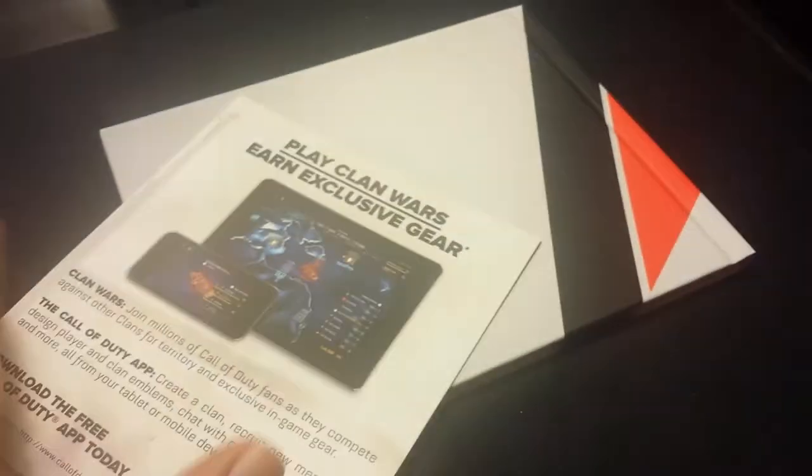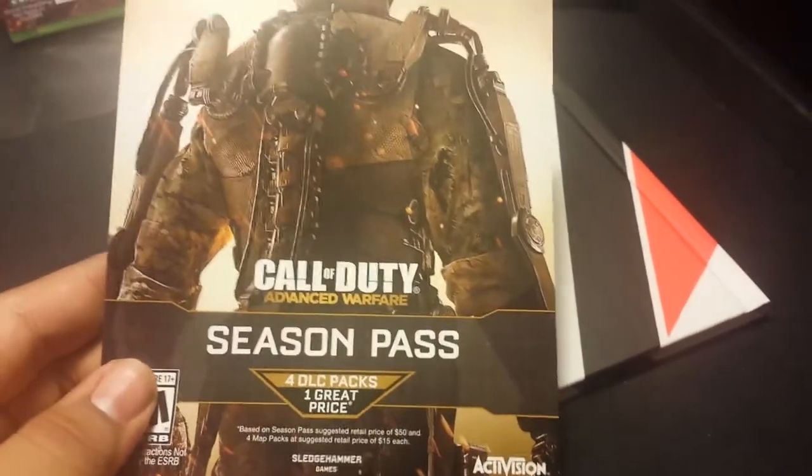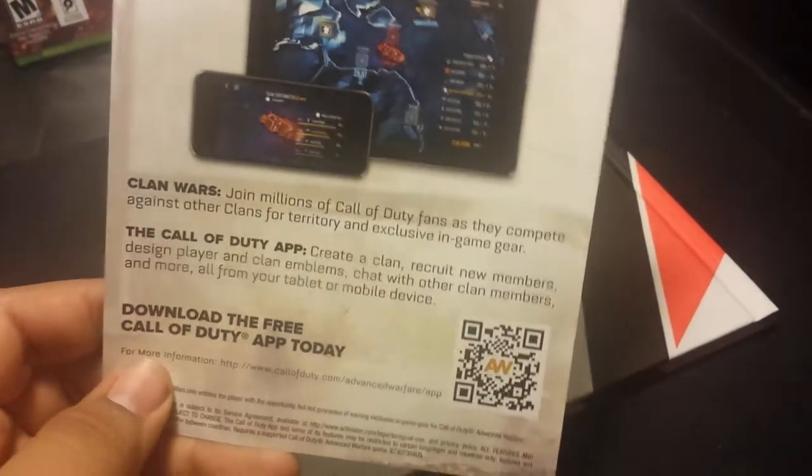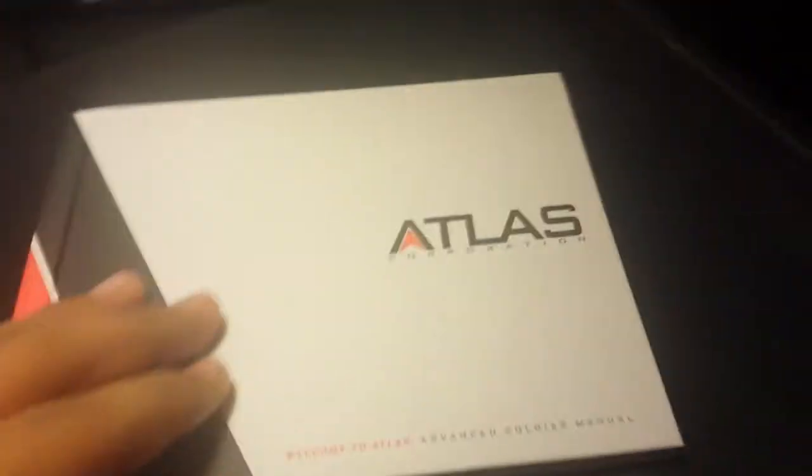You got more things in here. Let me set the box aside. The first thing that slides out is pretty much the season pass advertisement, telling you to get the season pass and what it includes — four DLC packs for one great price, download the free app today, play clan wars, and so on.